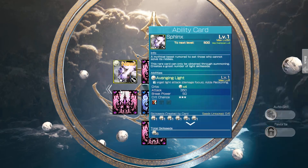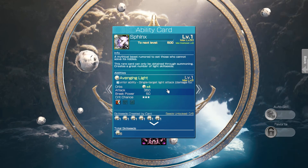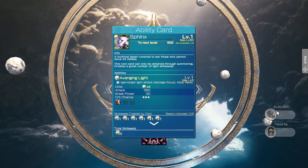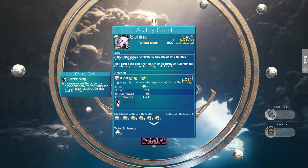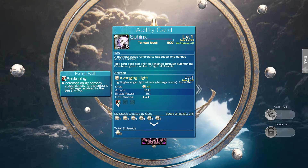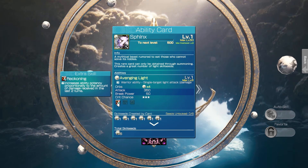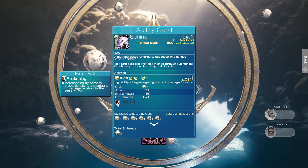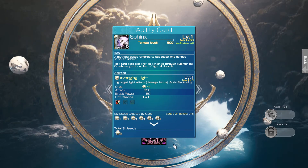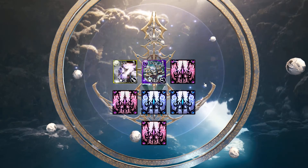Sphinx - interesting, I'm not familiar. What are you? Avenging Light, warrior, single target, damage focus. Okay. Reckoning - increases ability potency proportionally to the amount of damage received in the last two turns. That sounds really cool. I was gonna say that's good for a defender, but a defender doesn't want to take damage.